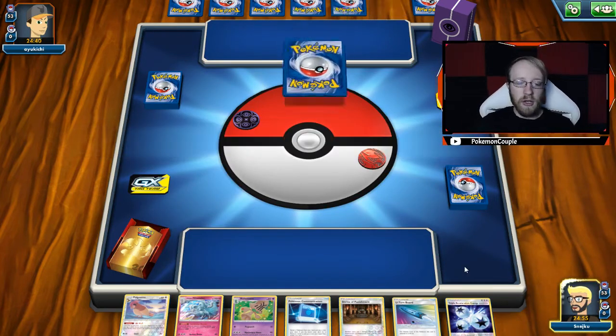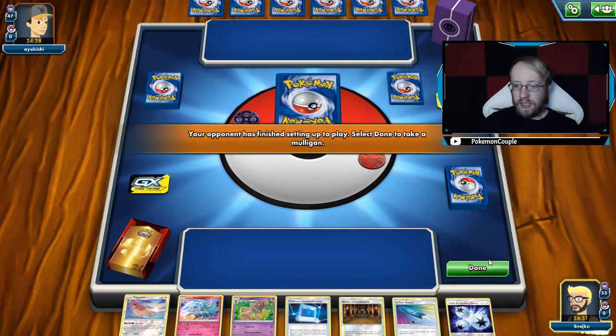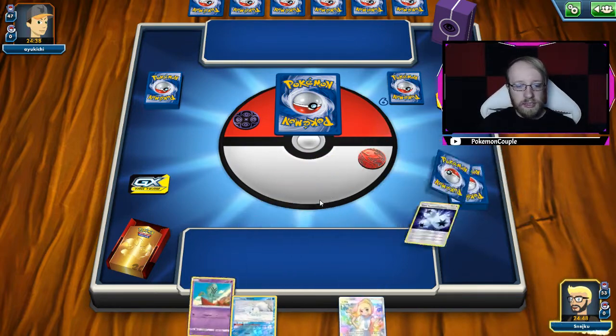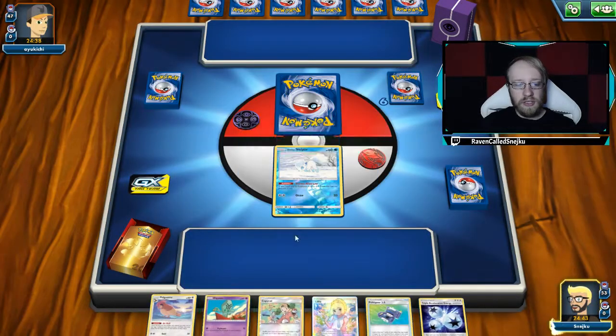Definitely a mulligan here — all Stage 1s, no basics. We get a Vulpix. Alright, we've got a nice lineup. Vulpix is going up front, because if I don't know what I'm facing and it's a GX-type deal, it's really good to have Ninetales on the board — hopefully he won't be able to knock it out turn one.